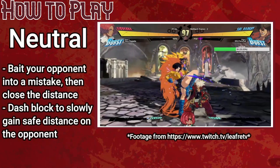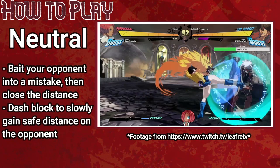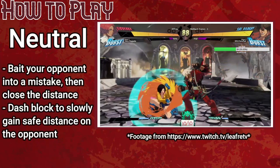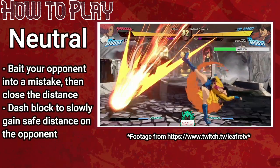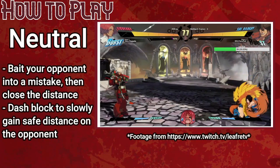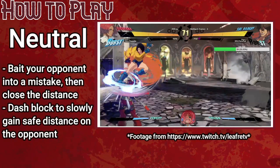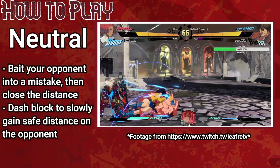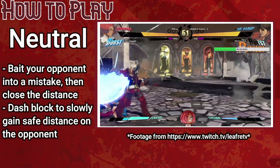As Giovanna, you want to close the distance frequently and apply pressure once you're in, but this can prove tough thanks to her linear approach options. A surefire way to get in is to get your opponent to make a mistake in neutral, such as whiffing a normal or throwing a projectile too close. Bait mistakes by feinting your dash, then capitalize with dash momentum — pressing a button while dashing lets her move into range and attack simultaneously. Usually you'll want to get in with a dashing 2S or Farslash, but Truffaut is decent if the opponent is throwing a fireball, as it is projectile immune. Be careful with air approaches — Gio's air dash is fast but her air-to-ground buttons aren't great, so you can get anti-aired easily.